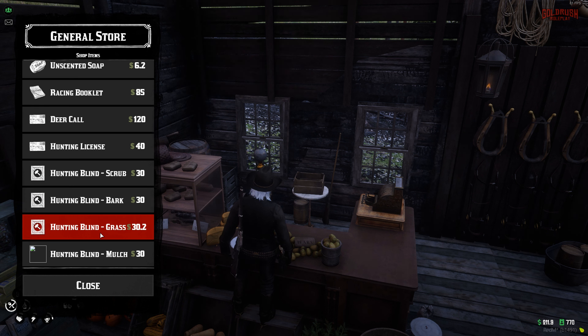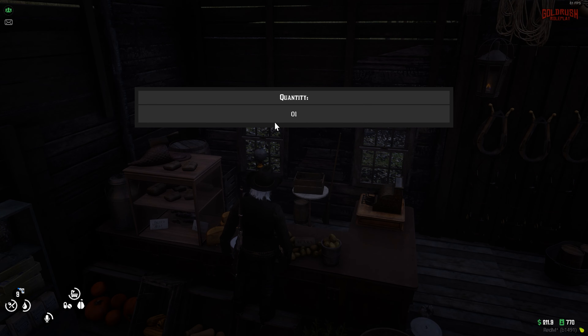There are also quite a few different hunting blinds that we're going to try out in this video to show you guys all the different options. But first of all before we do anything we're going to need a hunting license — it's only 40, so not too expensive. Let's purchase ourselves a hunting license.